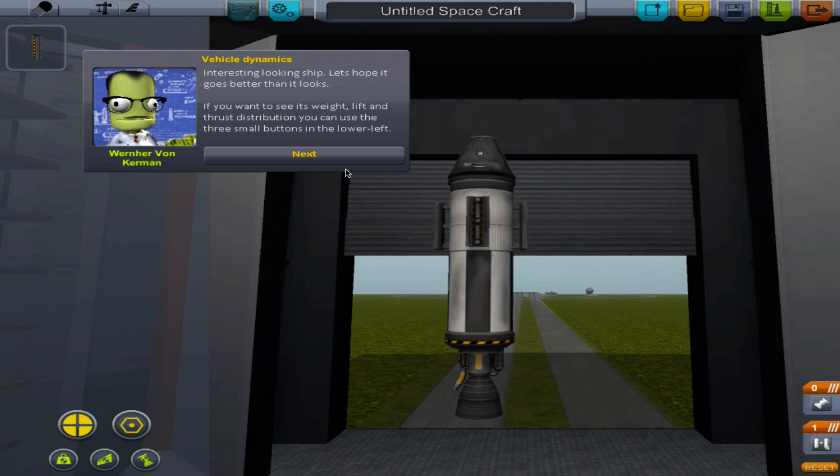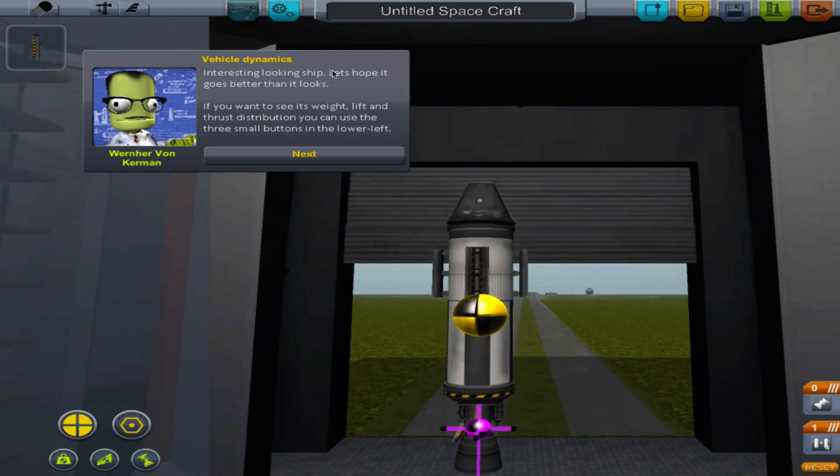If you want to see its weight you can use the three small buttons in the lower left. There's the center of mass, there's the center of lift, there's the center of thrust.